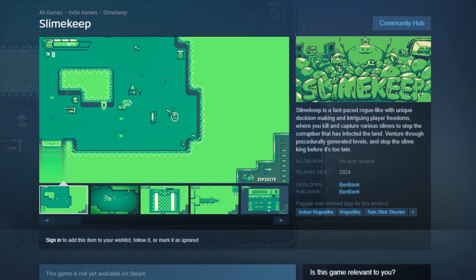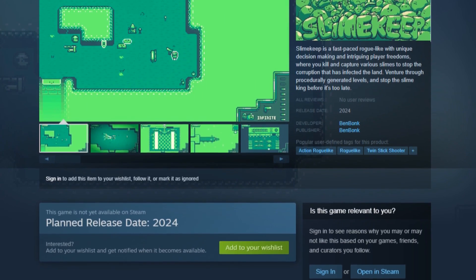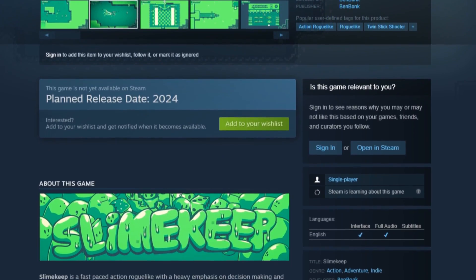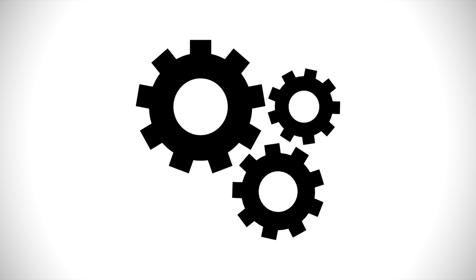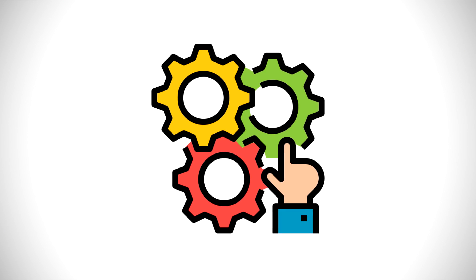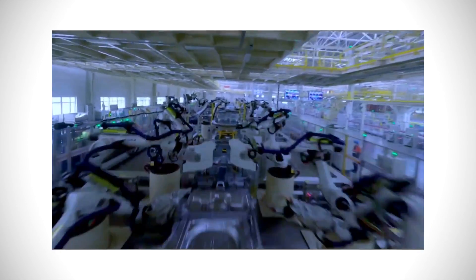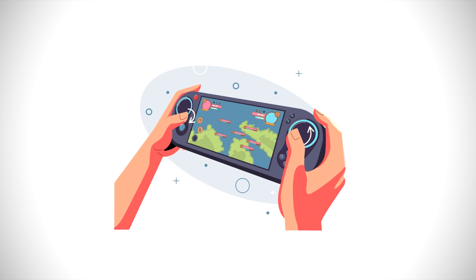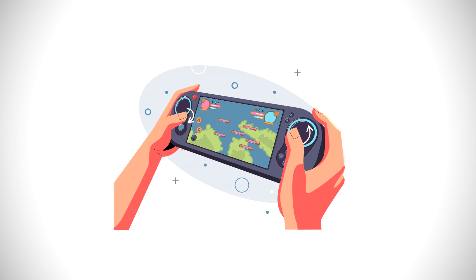I think you should smash the wishlist button on the Slimekeep Steam page. Wishlists are really important to upcoming Steam games, so it would really mean a lot if you clicked the link in the description. Anyways, let's switch gears and let me tell you how I automated my game — well, sort of. Not to say I automated the game's development with AI, but I recently completely automated my game's playtesting and build process, which I thought I'd show you.